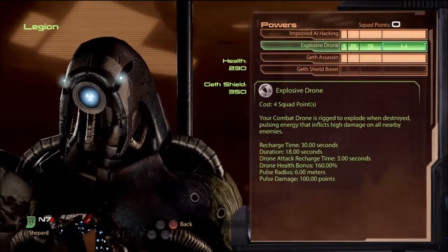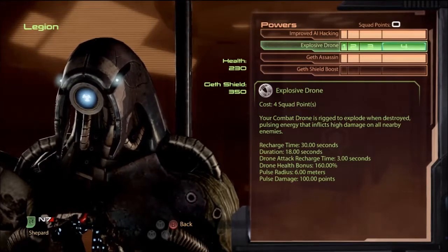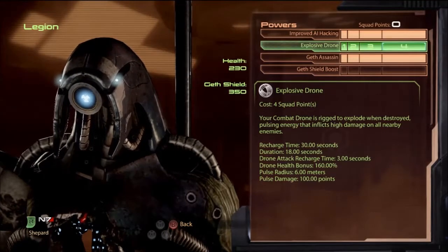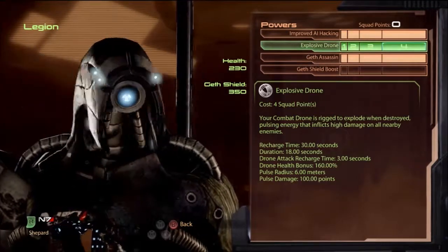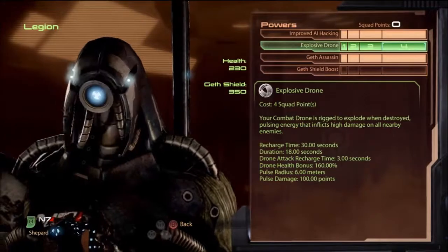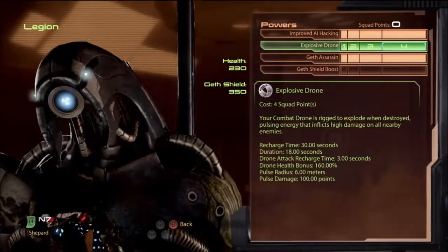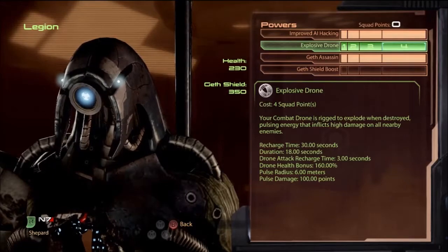Outside his loyalty mission, combat drone is just bad — 30-second recharge time, 18-second duration, and even with minus 25% recharge from his passive you're still looking at about a 20-second recharge. All you're really going to use on Legion is AI hacking and Geth Assassin. Everything else is pretty much useless. That's Legion.